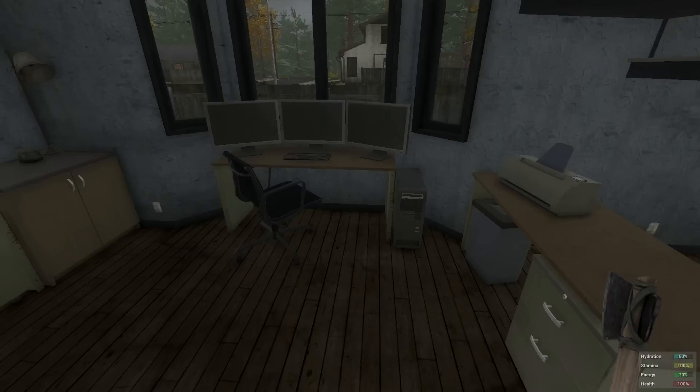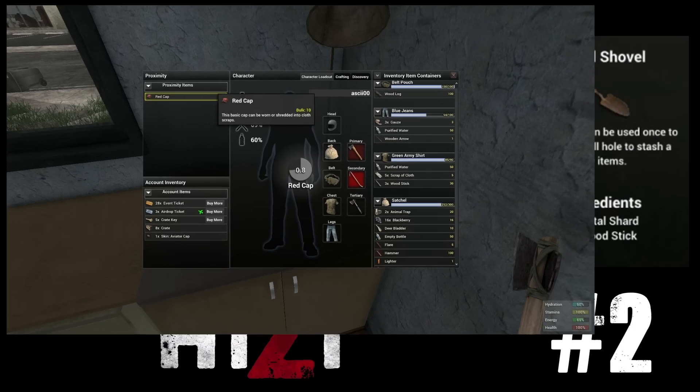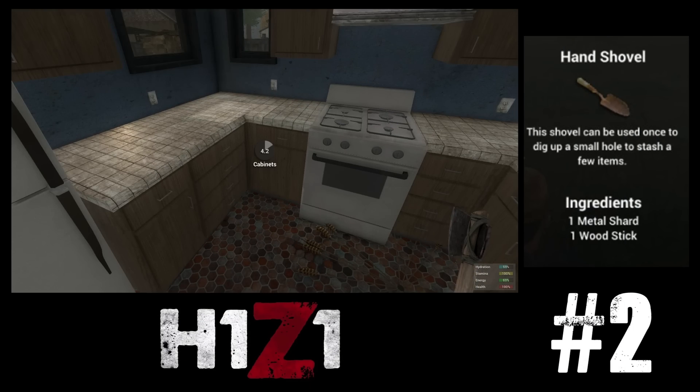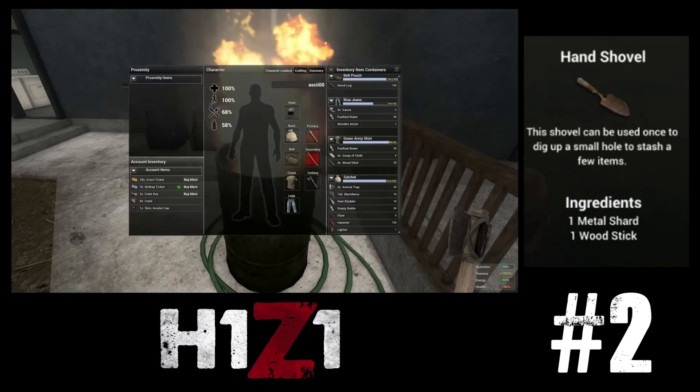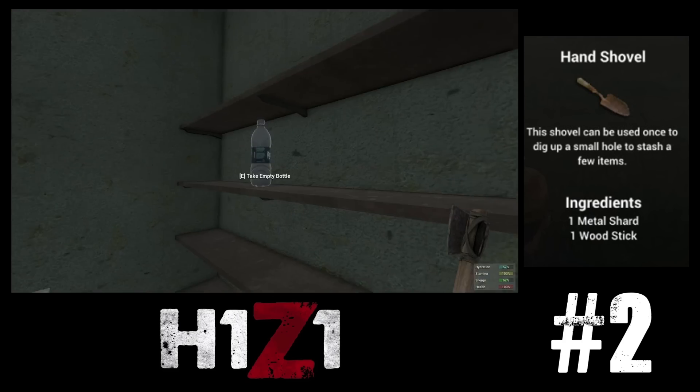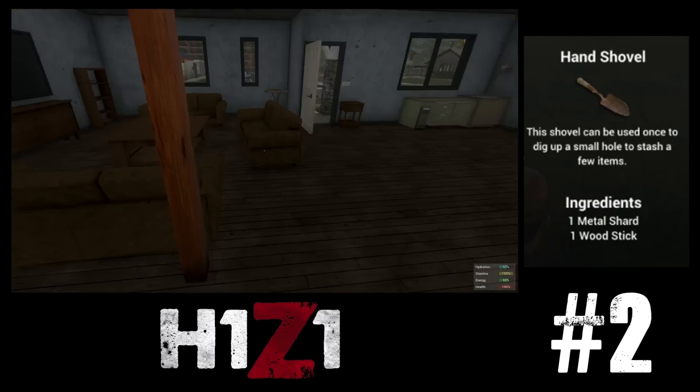There is nothing worse than being a hoarder and having nowhere to keep your stuff. With our next recipe you can dig yourself a little stash underground — just be sure to hide it well. The hand shovel requires a metal shard, which you can get by putting scrap metal into a furnace.